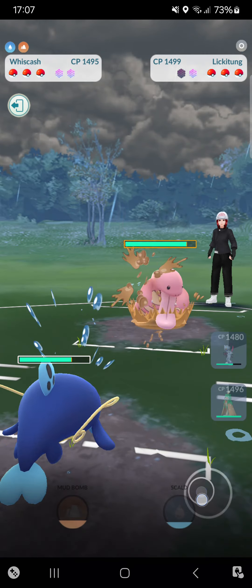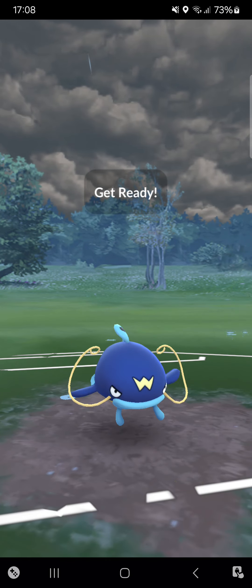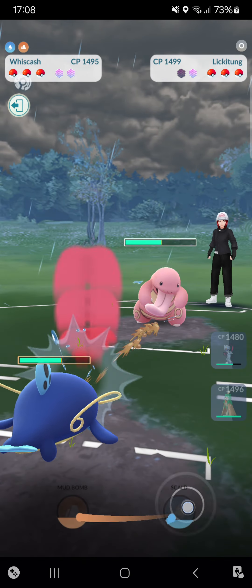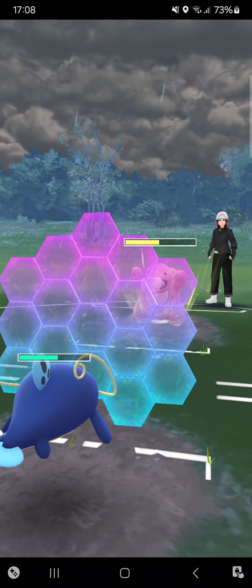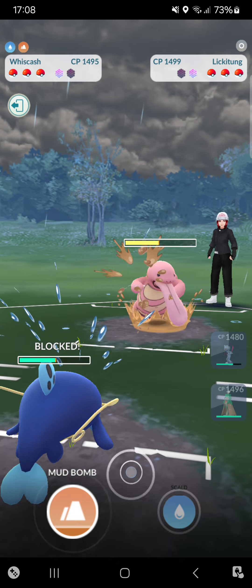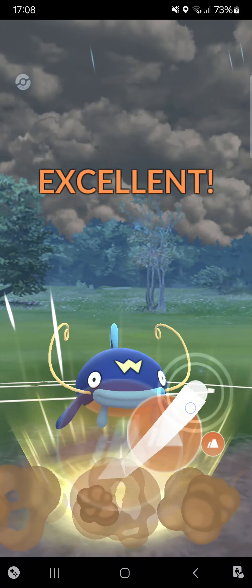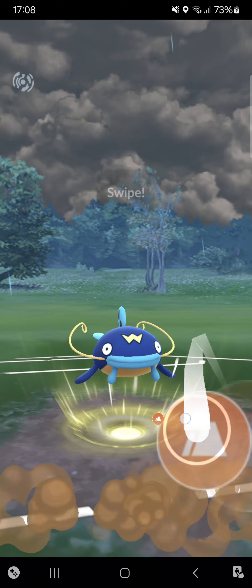Opponent uses Body Slam, I can just let it go. My Whiscash can pretty easily win this match but she'll go for Power Whip, so I have to be careful. Going for a Skull Bash. She baits with Body Slam — nice baiting. I'll try to go for back-to-back Mud Slap, seeing if I can do something special. Mud Slap one — got the hit, winning the CMP! No way I won!